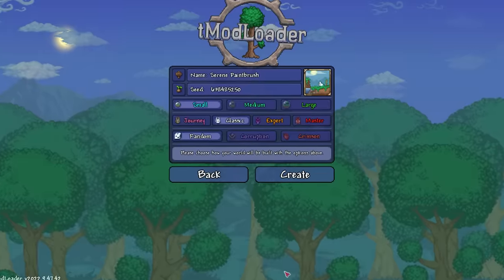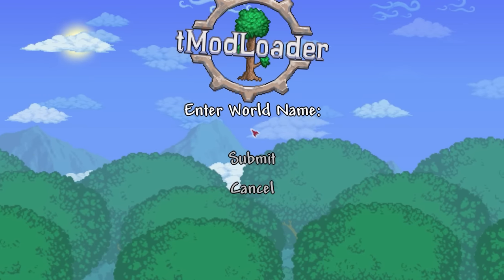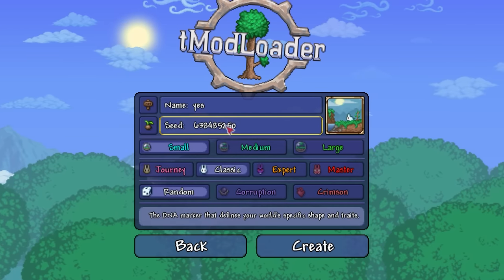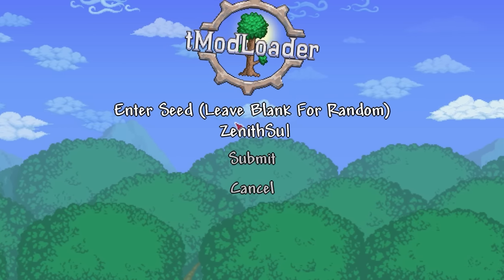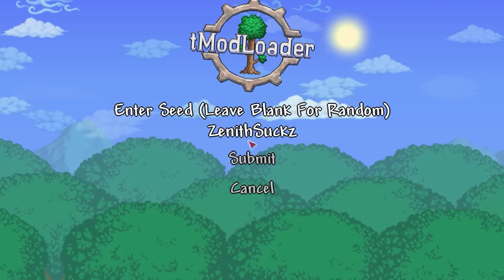Before anything else, in order for us to obtain this upgrade, we need to make a new world with a custom seed. Don't worry about what you call it or the other settings though, just make sure the seed reads 'Zenith sucks' with a capital Z at the start and a lowercase set on the end.